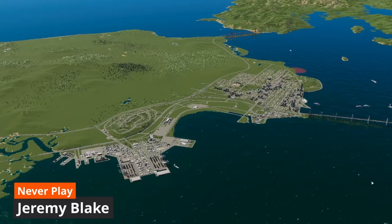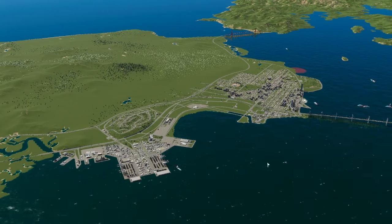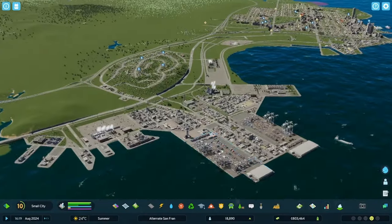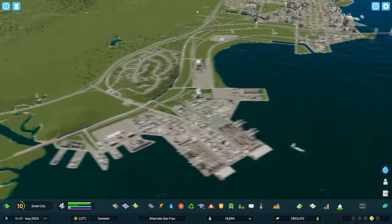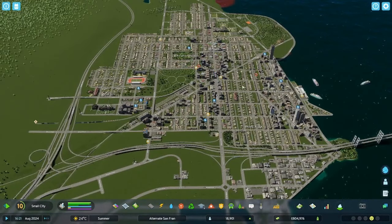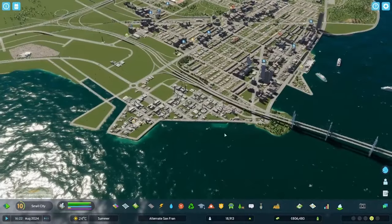Hi guys and welcome back. This is Cities: Skylines 2, San Francisco the alternative version. I'm your host and creator Legio, and we are now on to episode 10. In the last episode, which was a two-parter I suggest you check out, we built this pretty spiffy cargo hub down here. There are no real complaints coming out of the hub itself — the neighborhood's complaining about high rent, but I can live with that.